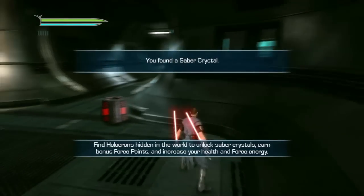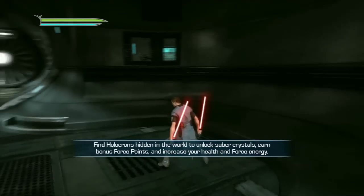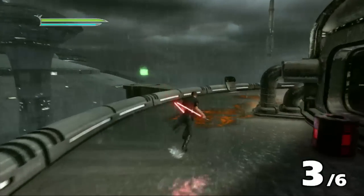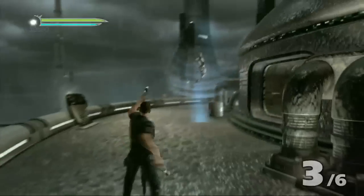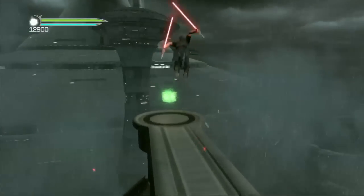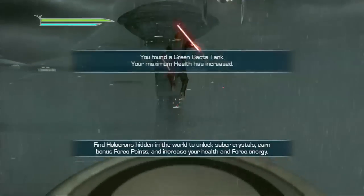This is in the fan area, where you can throw stormtroopers into fans and stuff. It's pretty cool. And also, when you pick up the saber crystals, make sure to use them, because they actually give you different abilities and stuff. Oh, really? Like what? Well, one will give you more life, one will give you more force points, one will give you experience, or it'll boost it. So here's the third one out on this little ledge here, make sure you run out and grab that one.